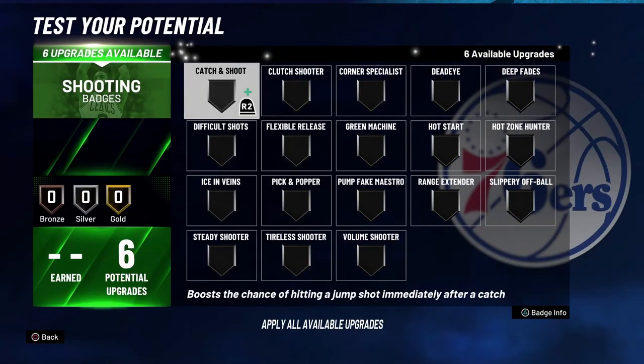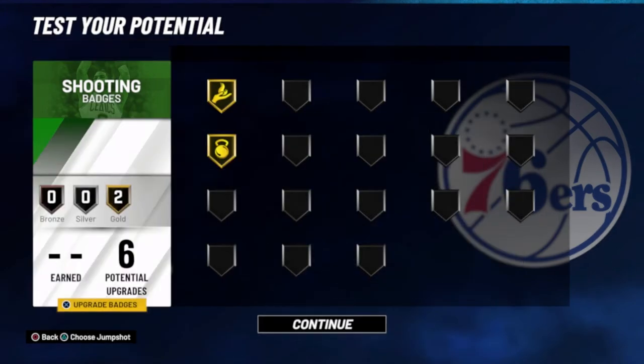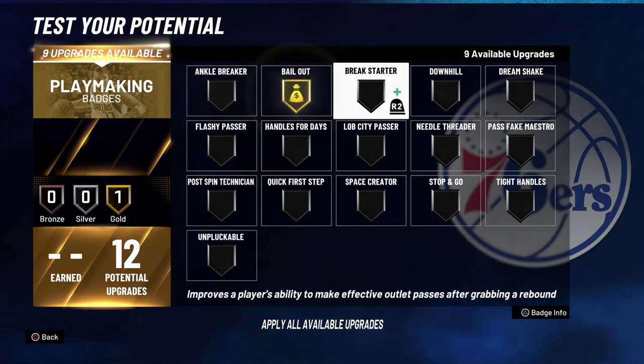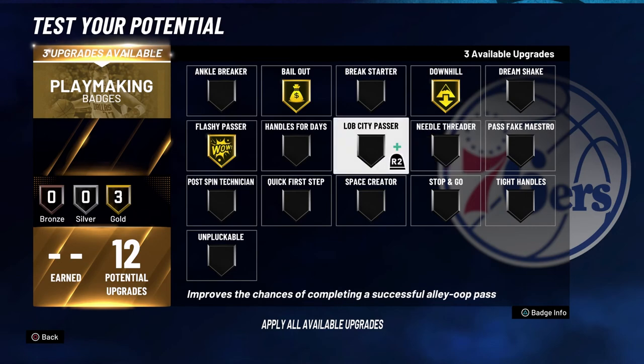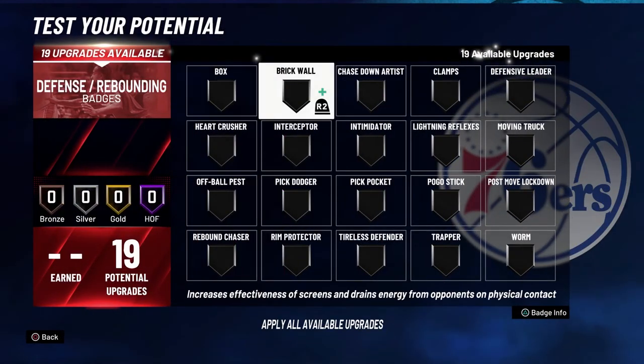For your shooting badges, you're going to put Catch and Shoot on Gold and Difficult Shots on Gold. For your playmaking badges, you're going to put Bail Out on Gold, Downhill on Gold, Flashy Passer on Gold, and Lob City Passer on Gold.